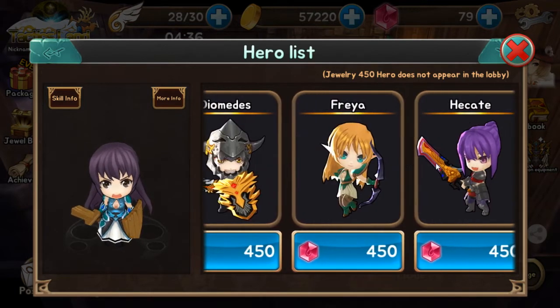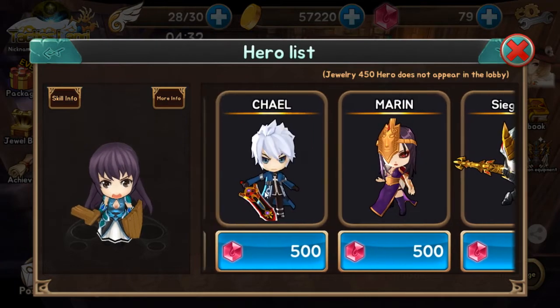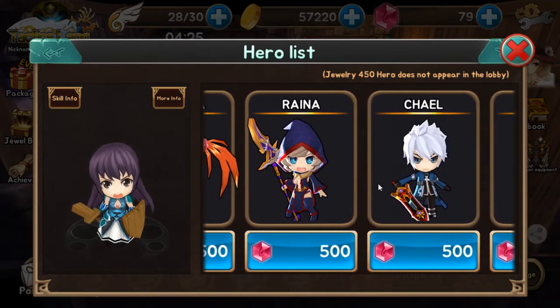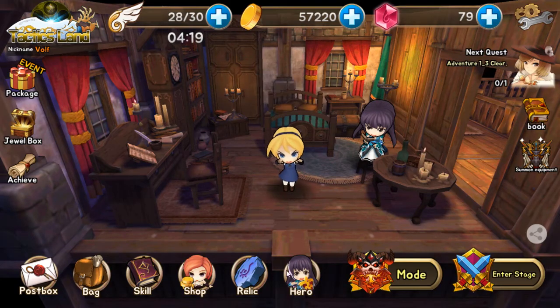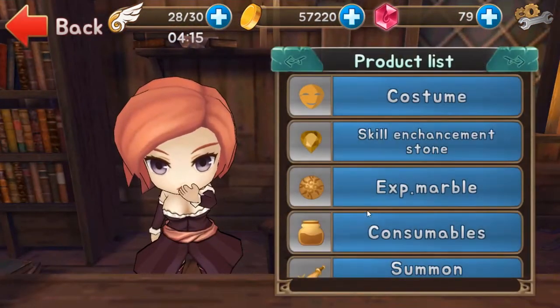Oh, so you can buy characters too? They don't have a lot of characters. These four are just normal story characters — the rest of these characters are literally just buyable. That's something you hate to see.